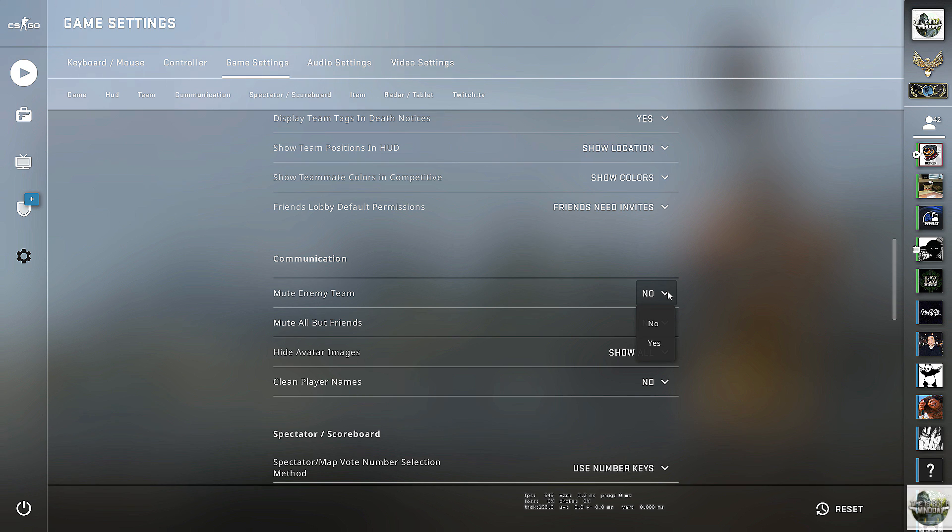If you scroll down in game settings to the communication area, you can find 'Mute Enemy Team.' In my opinion this is a great one to turn on because it's not going to hinder you — typically the other team isn't telling you anything you actually need to know. Next is 'Mute All But Friends.' I don't actually like this one because I like to hear what my teammates are saying, since usually they'll make calls even if they're doing it while insulting me.